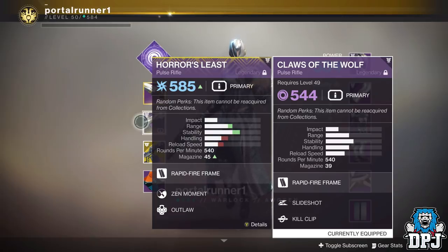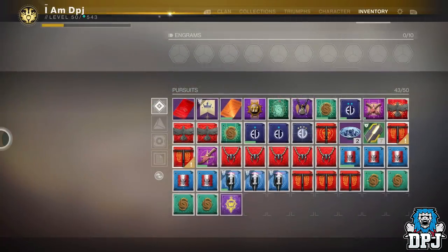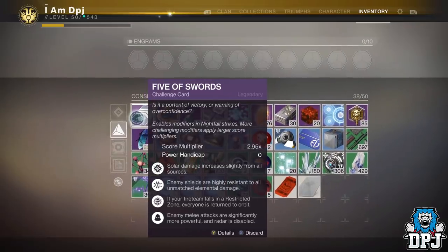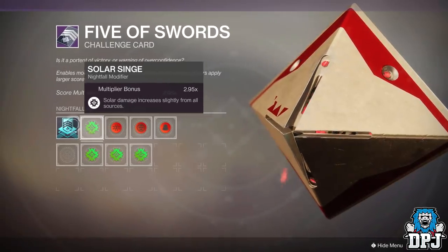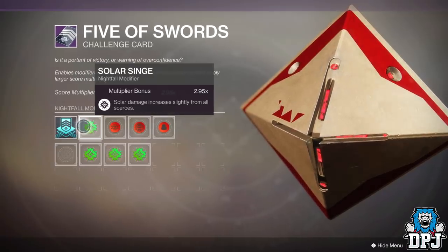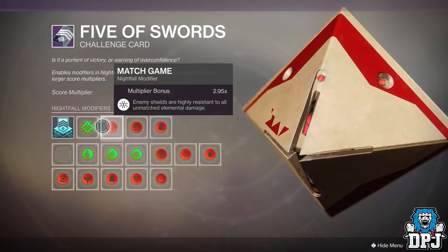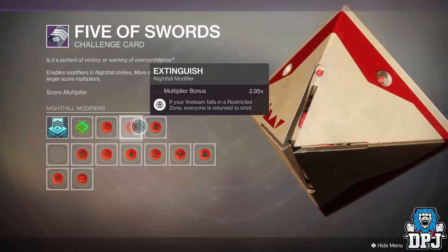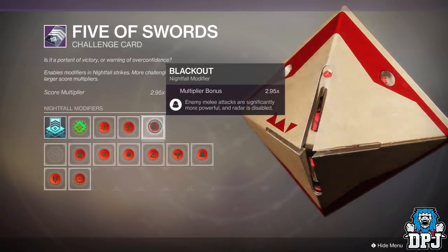To farm this weapon I highly recommend that first you set a high score of over 100,000 within the Corrupted Nightfall Strike. This has been confirmed by Bungie to increase drop chances of exclusive loot. Here is the setup I suggest for your loadouts: in a team of 3, make sure one person has a void energy weapon and one person has an arc energy weapon — these are needed to take down enemy shields due to the challenge card modifiers. The third member should go with a solar energy weapon. A weapon that will seriously help is the Sleeper Simulant, so use it if you have it.